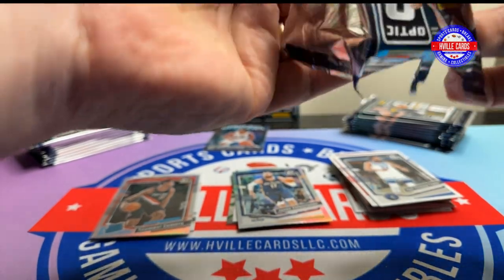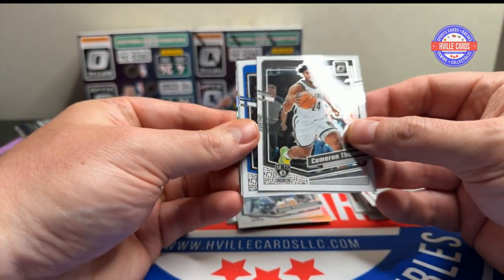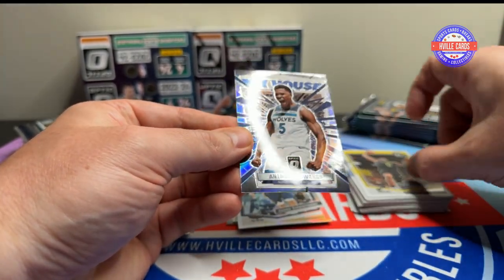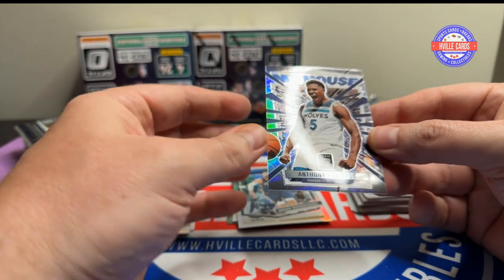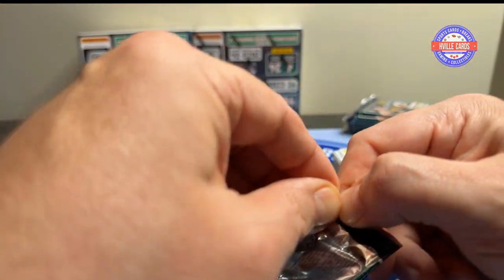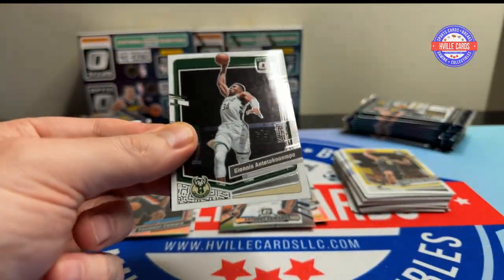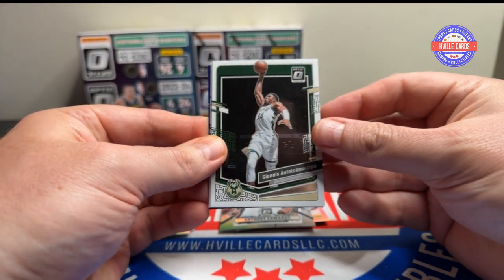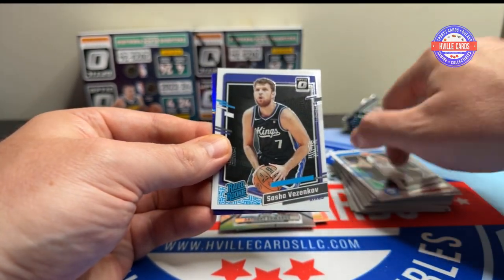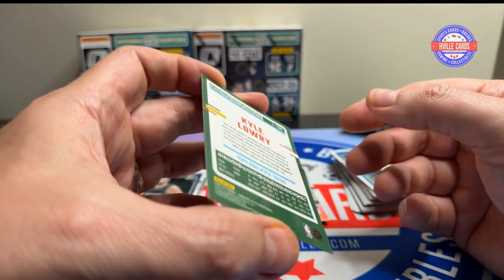Let's go for some Wembees. Cam Thomas, Luca, Horton Tucker, and then Anthony Edwards My House — and it is his house. You hear him say he is the number one option on the USA team. We've got Giannis, Tobias Harris, Sasha Vesnikoff, and a Kyle Lowry on the purple.